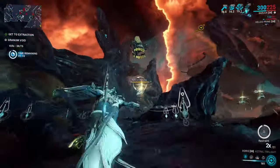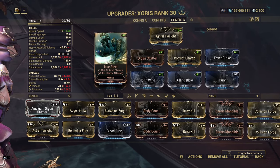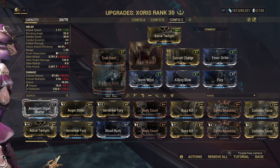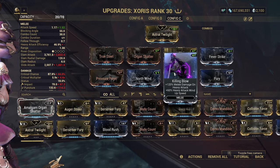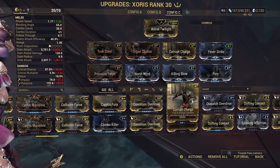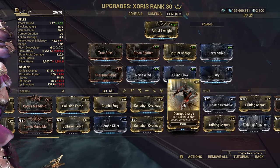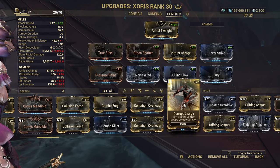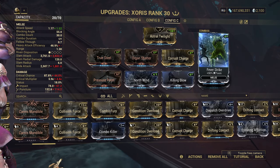To build it, I'll start with a baseline build anyone can put together: critical chance, critical damage, damage, Killing Blow, Corrupt Charge, and Viral. Optimal element against errant specters is corrosive, but I'll explain a bit later why I have Viral here. For the last mod, you can put in whatever you like. Since it's a weapon specifically used for Granum Void, I don't feel it's too bad to put in the faction mod Smite Corpus.